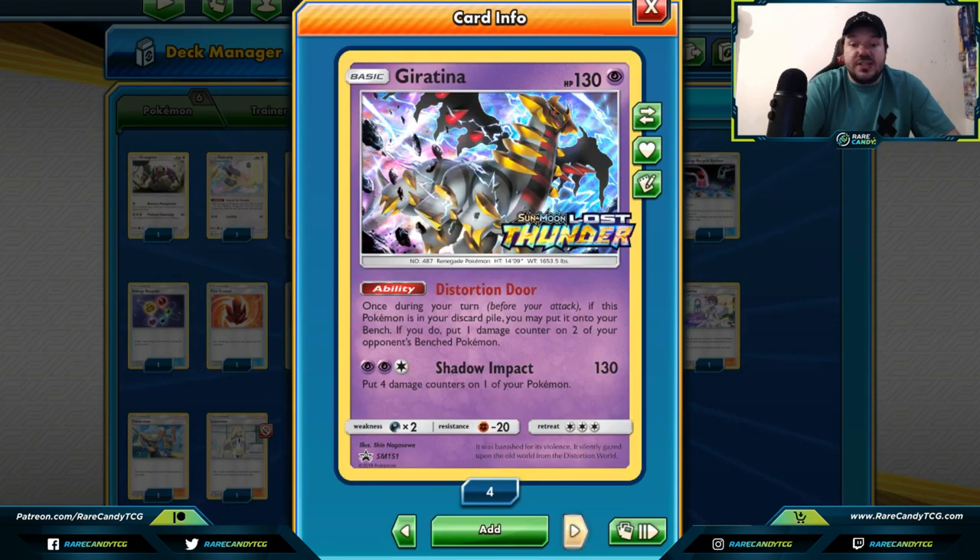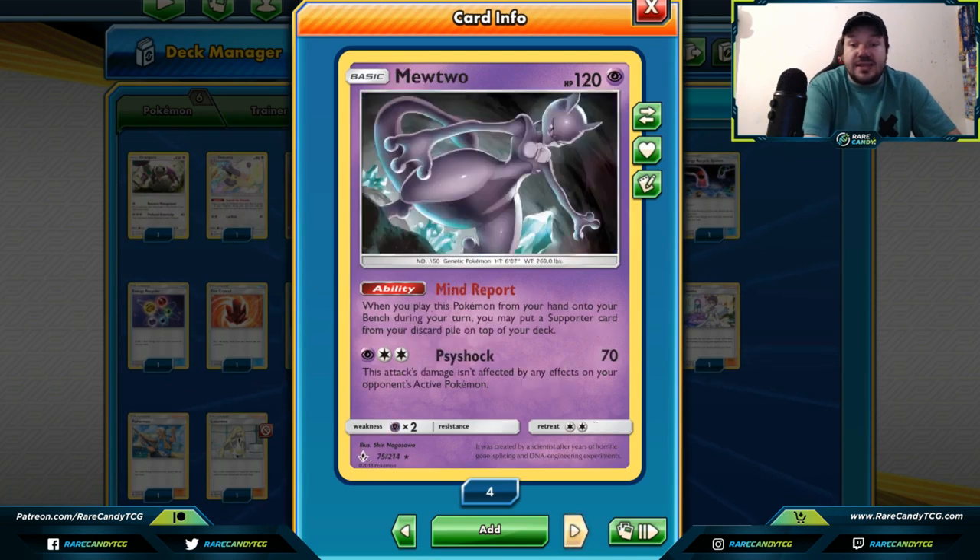Giratina — while we went over this in our damage modification video, Distortion Door does allow you to get Giratina back from the discard pile onto your bench. In a format without Rescue Stretcher, a Pokemon that can resurrect itself from the discard pile is a huge plus because you can use the same Giratina over and over — not only for Distortion Door, but to attack with it. We've seen this in post-rotation decks such as Malamar, and I fully expect a lot of people to be playing this deck.